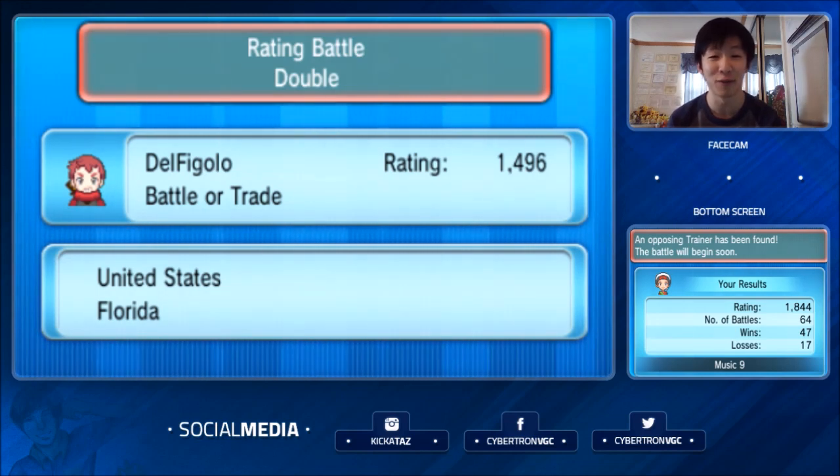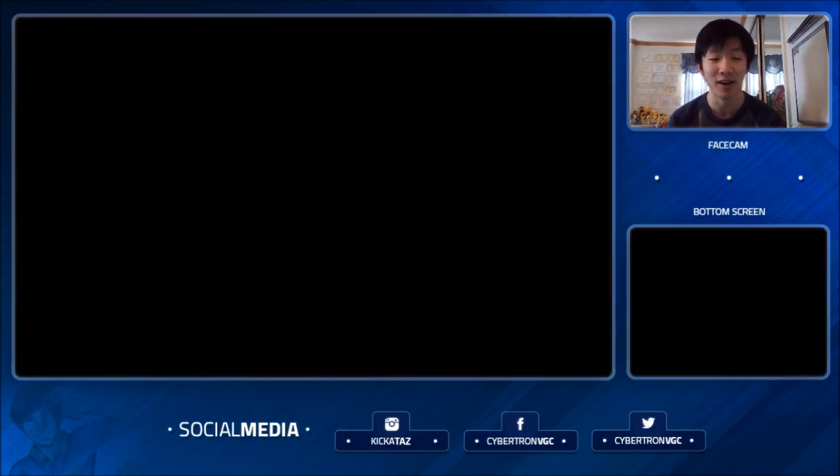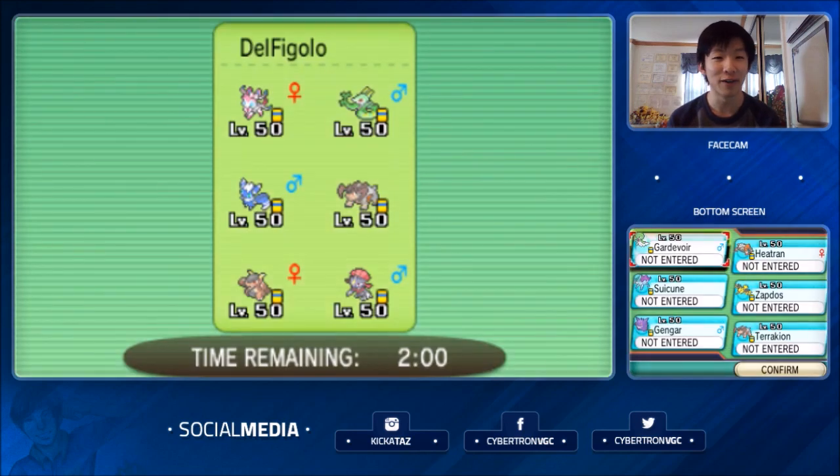Our second opponent is going to be a 1496-rated player from Florida — keeping the trend of finding a really high-rated player then a really low-rated one. Their team has Weavile, Terrakion, Kangaskhan, Serperior, Sylveon, and Meowstic. Actually a very threatening team for a lower-rated player — very scary. There's definitely the potential Beat Up combo with Weavile and Terrakion, which is very, very threatening.